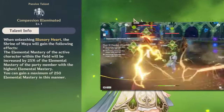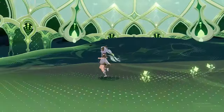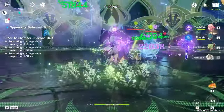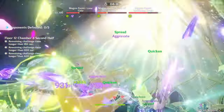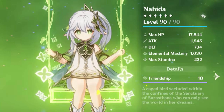Moving on to her A1 passive — this will give whoever is on field a 25% additional elemental mastery as long as they stay inside the shrine. This buff is dependent on whoever has the highest elemental mastery stat on the team. See that change in Kazuha's EM stat? That's Nahida's A1 at work — this 25% is based off of whoever your team comp's highest EM stat holder is.